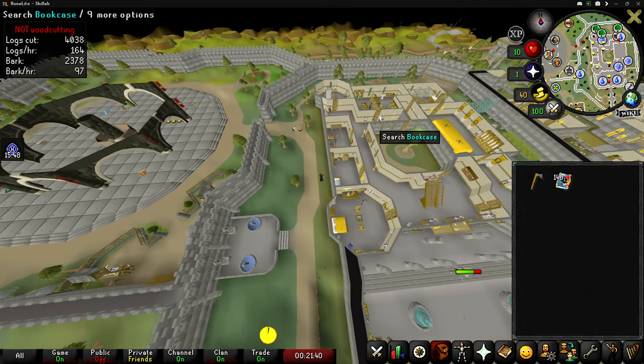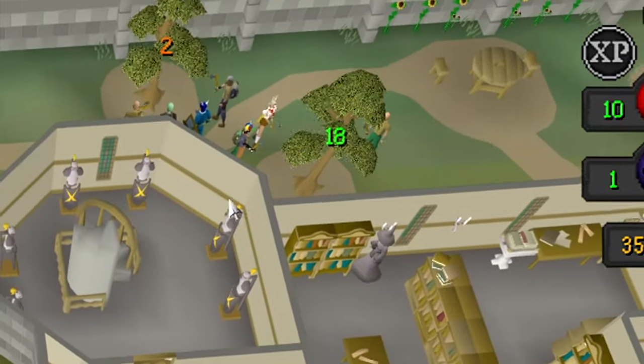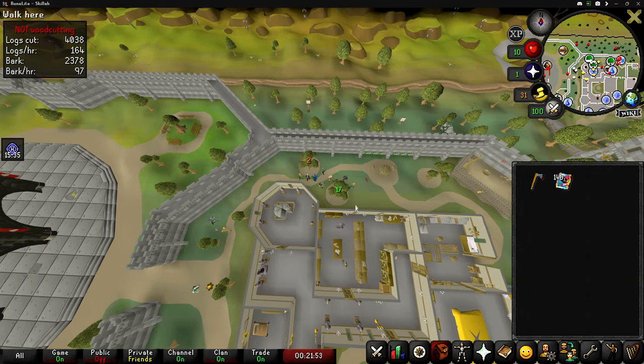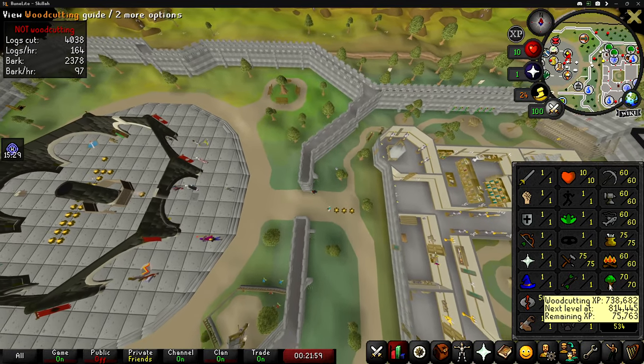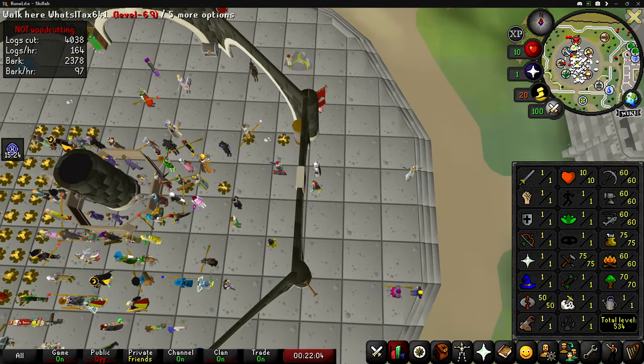Let's get the first look at what it looks like here in world one at 11:30 at night. There are 18 people chopping this yew tree, so that means I'm going to get the invisible +10 woodcutting boost, which means I'm technically going to be chopping yew trees with level 80 woodcutting. Super nice. Hopefully the XP is not too bad.